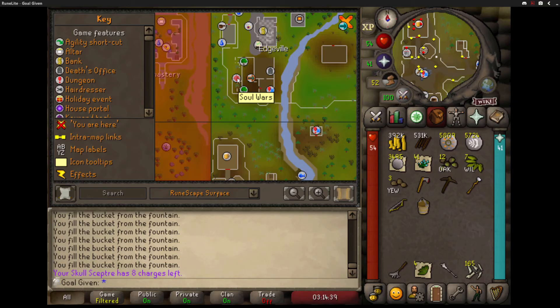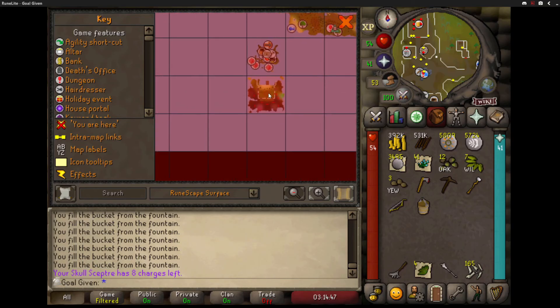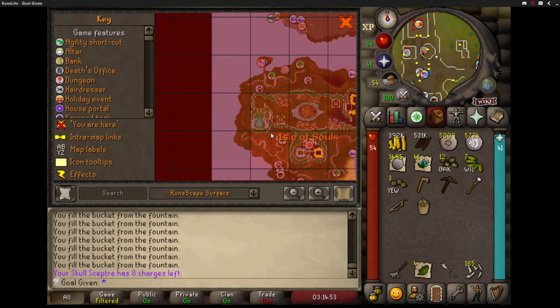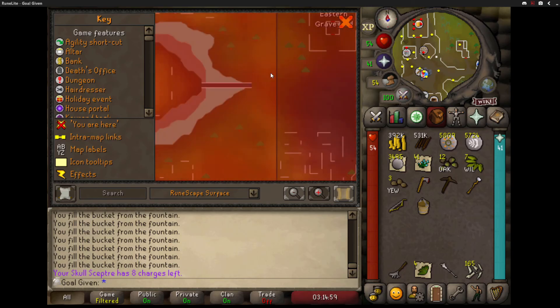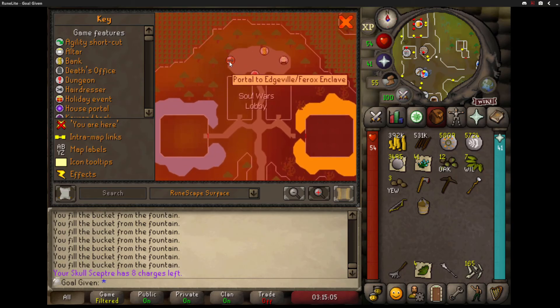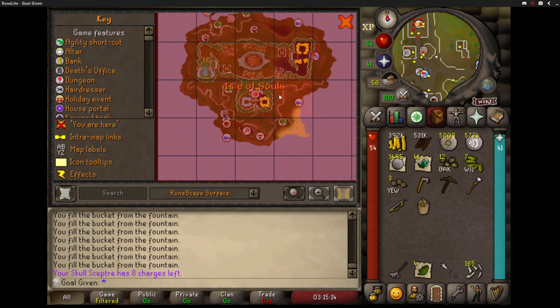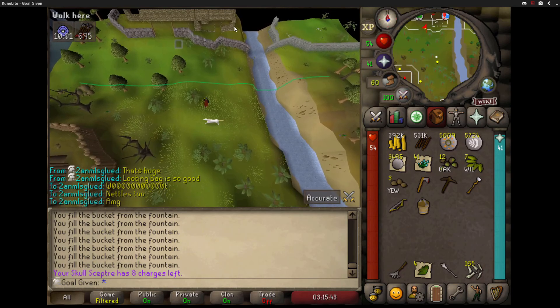Soul Wars - where's Soul Wars on the map? Because technically... that's the Void Knight's place. There it is. Where's the chunk that you come out at? I'm assuming it's the middle one right here - the lobby, yeah right here. So we'll have to make this chunk available on the chunk picker, because it's walkable. Mostly. This is so big for ultimate.